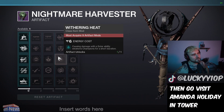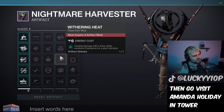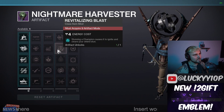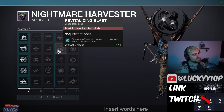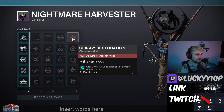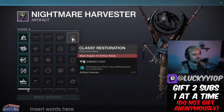This will probably be really strong — a lot of people will be using this for builds, boss melts, and such. We'll see how well it stacks with other buffs and debuffs. Revitalizing Blast — stunning a champion causes it to ignite and clears your shield, very interesting. Then Classy Restoration — activating your solar class ability grants you restoration.